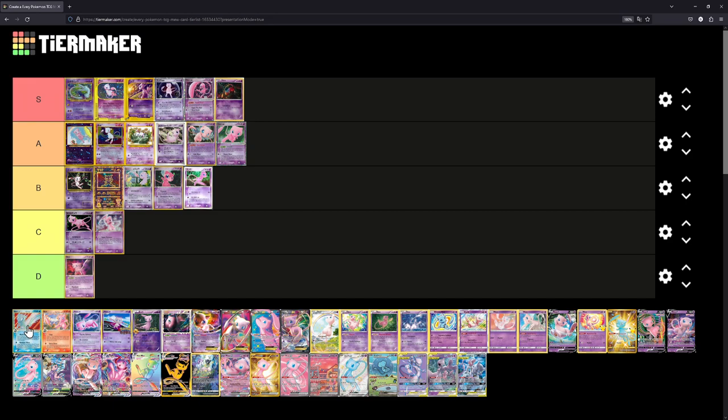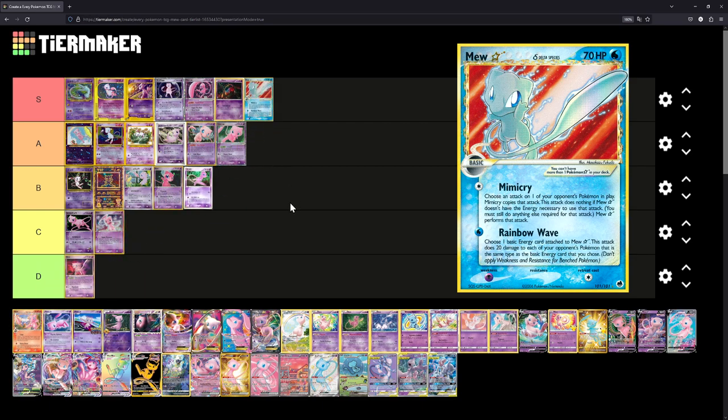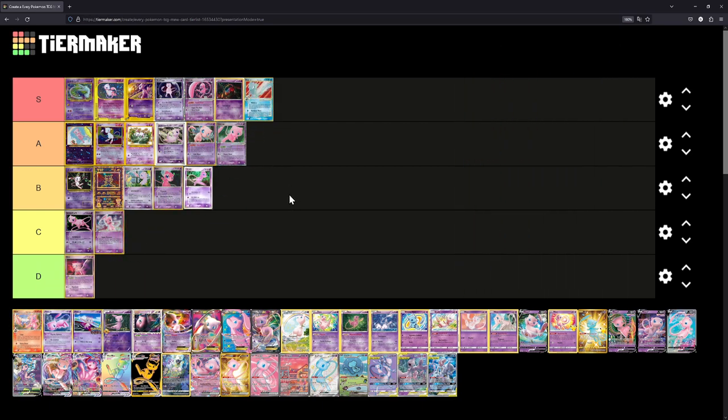The Mew Gold Star — one of my favorite Mew cards. We'll place it right at S tier, simply because it is a shiny Mew and I really love the Delta Species cards. Luckily they're making a return, though unluckily they're nowhere near as cool as the ones we got back in the day.